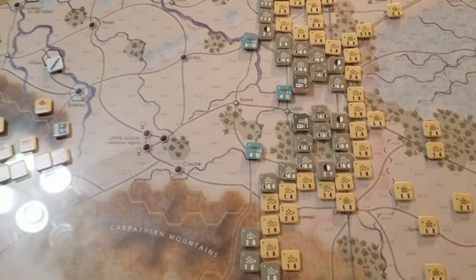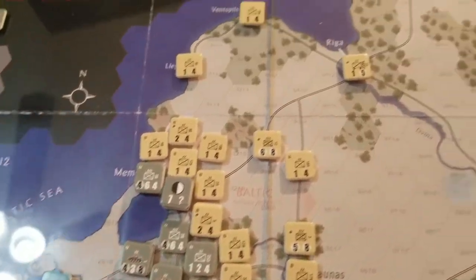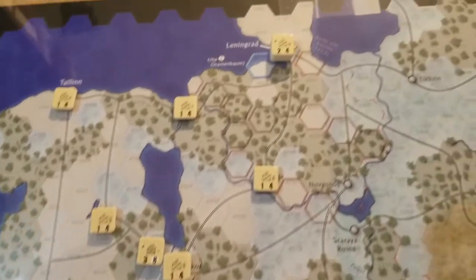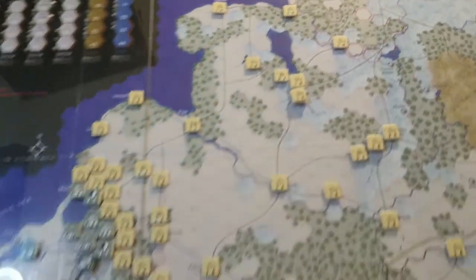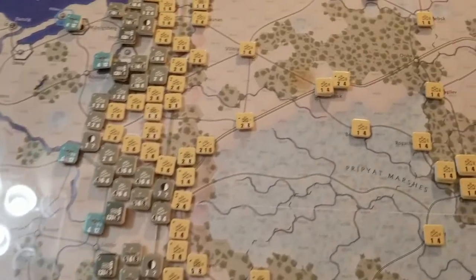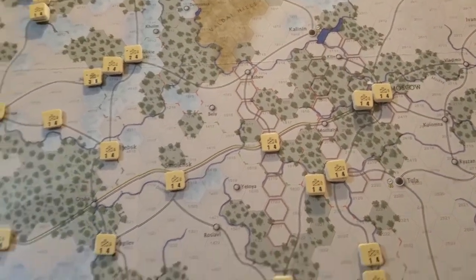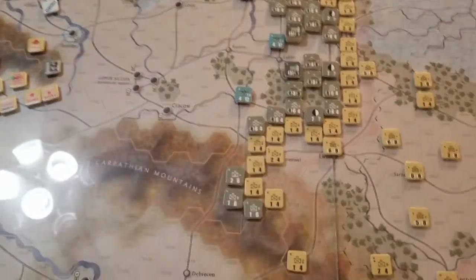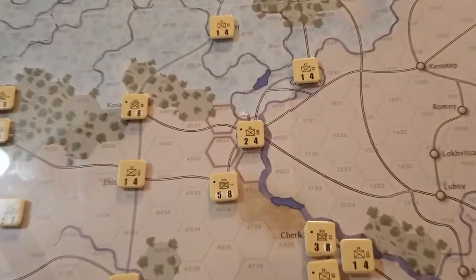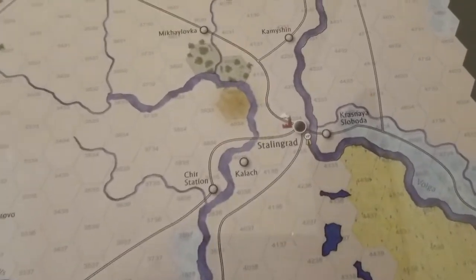The basic German strategy was north — to just fight through the Baltic states and up to Leningrad. Hitler wanted Leningrad taken because he wanted to burn it to the ground. Army group center's initial strategy was straight up the road through Minsk, Smolensk, and then on to Moscow. Of course, we know that got changed at the end of 1941 when Hitler had them turned south. Army group south was Kiev, and then on to the oil fields past the Caucasus. And then of course Stalingrad comes in with Case Blue.